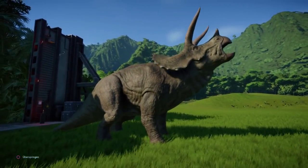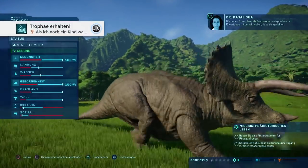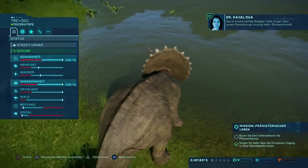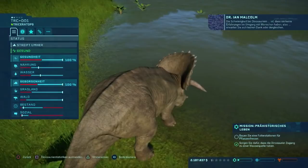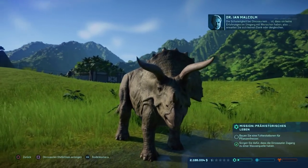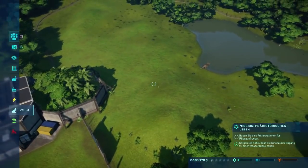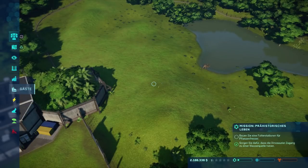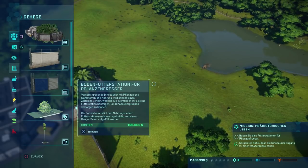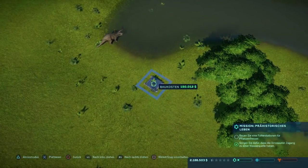Wir wollen, dass unsere Dinosaurier den Erwartungen entsprechen – aber wir wollen, dass sie gedeihen. Das ist unsere nächste Aufgabe: dafür sorgen, dass unsere Exemplare gut versorgt sind. Die Schwierigkeit bei Dinosauriern ist, dass sie keine Erfahrungen im Umgang mit Menschen haben. Na, Inge? Bauen sie eine Futterstation für die Pflanzenfresser. Dann machen wir das doch – Betriebsgehege, gucken wir mal bei Gehege: Zäune, Tor, und eine Pflanzenfresser-Futterstation. 150.000 – Alter, ist das teuer! Machen wir das mal am Wasser.